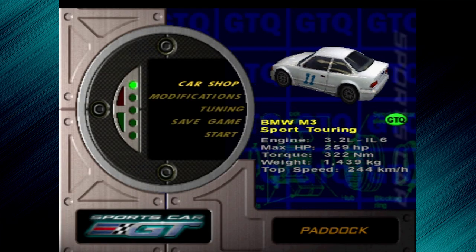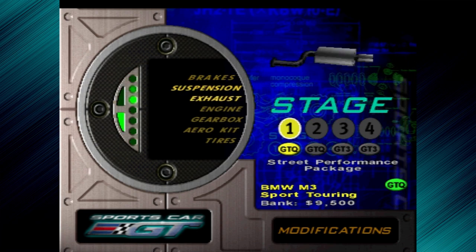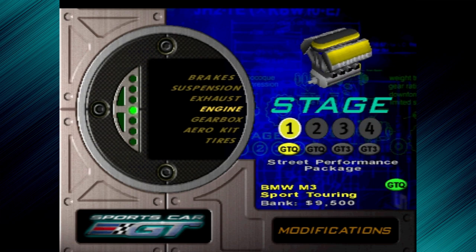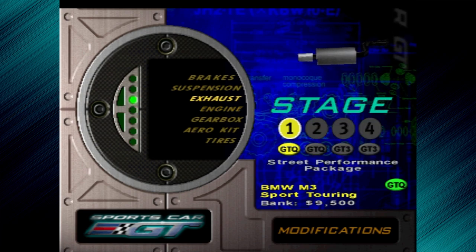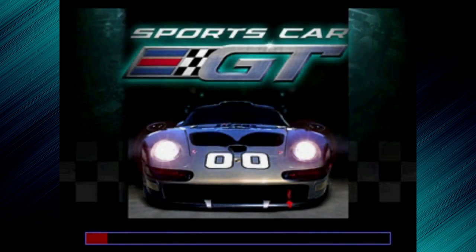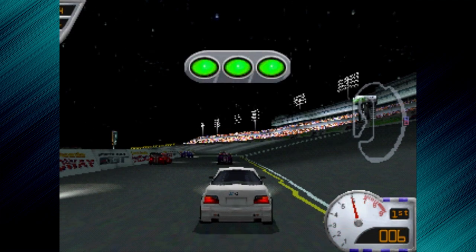First we have some possible modifications we can get. We can get another exhaust. What about engine? No, ten grand — five hundred dollars short. We'll get another exhaust, why not. Let's get on then with race number four, the final race. Here we go then, three laps around the speedway. Ready and go.